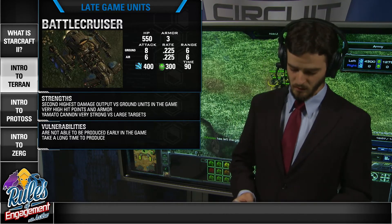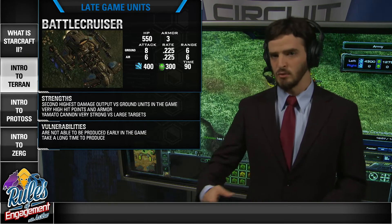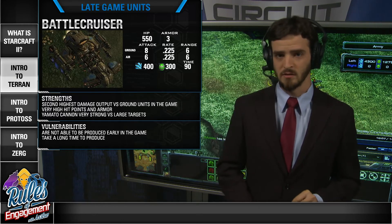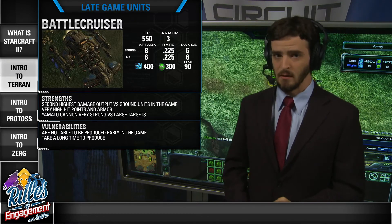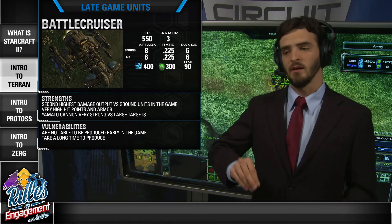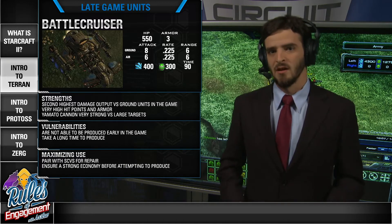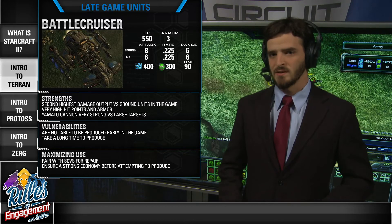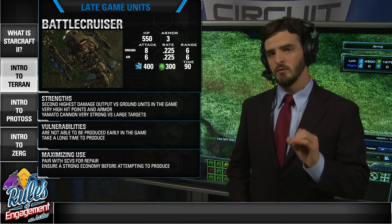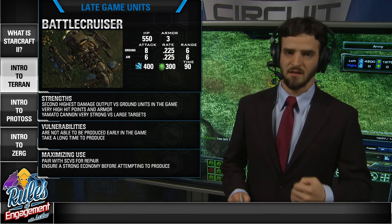A couple of vulnerabilities to the Battlecruiser: unlike the Thor, which you can get out fairly quickly, the Battlecruiser requires waiting until the very, very late game. It requires a lot of different tech structures and support facilities, and takes a long time to build, making it very hard to field a large number of them. To maximize its use, make sure you don't try to get it too early — spending all your resources on Battlecruisers too soon means you'll realize you have very little of the map and your opponent has grown too big to stop. Make sure you have a lot of economy, multiple bases, and a good infrastructure before going for Battlecruisers.